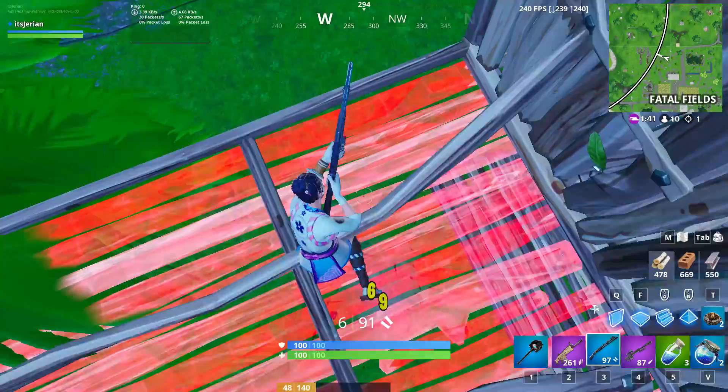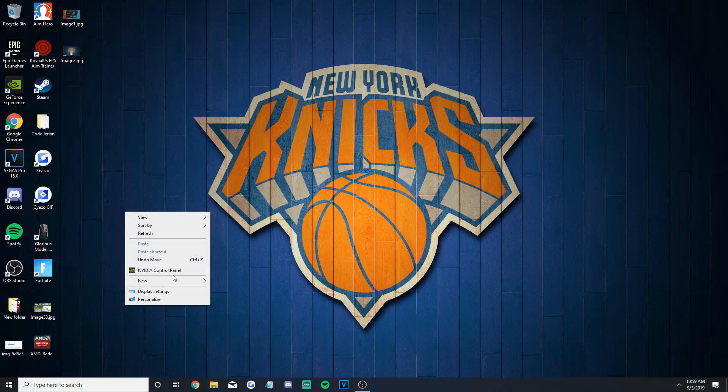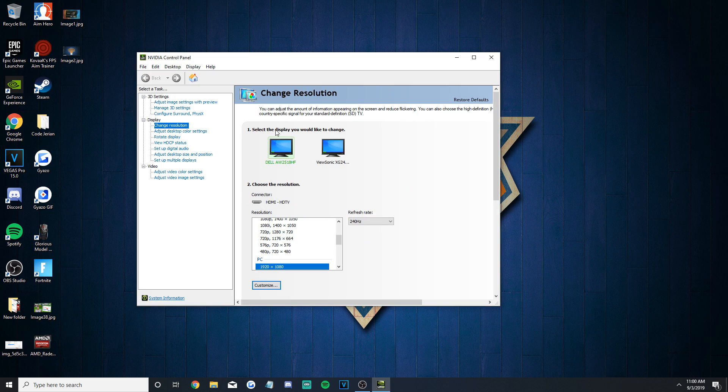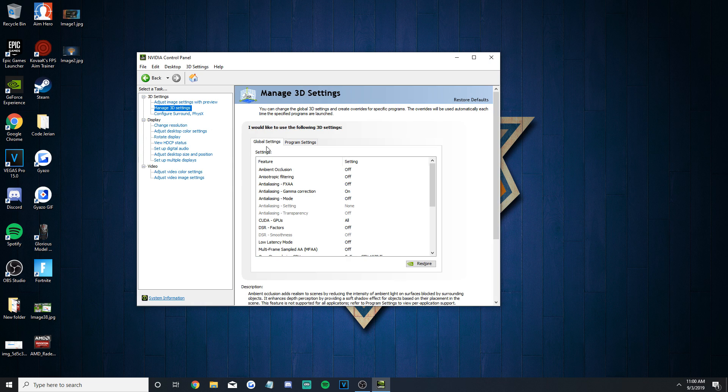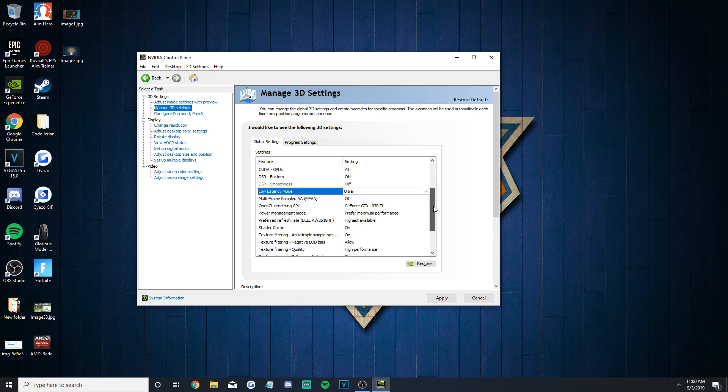We can now move on to actually enabling the new low latency setting. To do that, right click on your desktop and go to your Nvidia control panel. On the left, go to the manage 3D settings tab and go to the global settings. You're going to have to scroll down a bit and under the DSR smoothness setting, you should see the setting that's about to change your life — low latency mode. Select it and turn it to ultra to get the most FPS and the least amount of input lag possible. Also make sure you hit apply to save your changes and you're all finished.